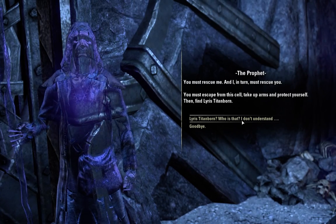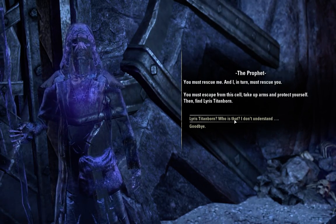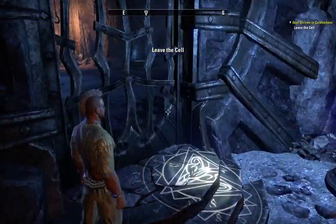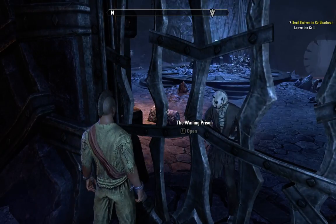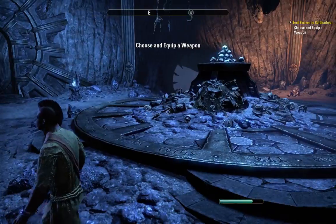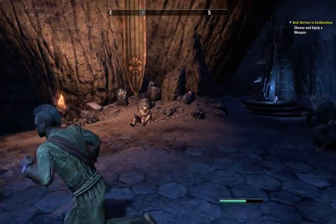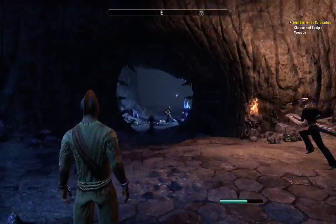Titanborn — what if you were called Lyrus Titanfall? I'm skipping some of the dialogue. 'We are escaping. Let me open your door. Quickly — you must escape before the guards return.' This looks really nice.